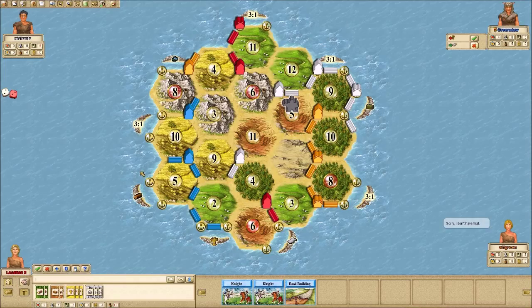Blue is looking for sheep — trades his wheat for sheep. Two bricks for white, so he's going to extend his roads. He also has a brick port now, so he may just buy a development card and win the game. I may not be able to catch up to him. I could do something tricky and take long road — get to 4 with my road building and build 5 roads. That only ties him.